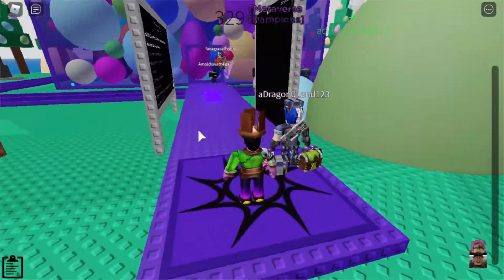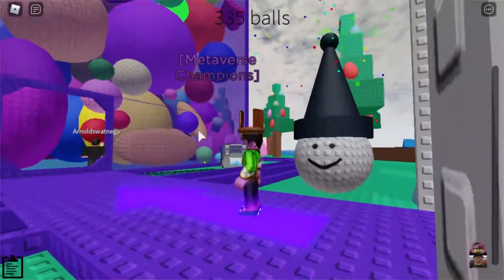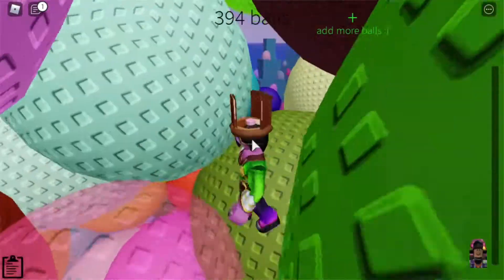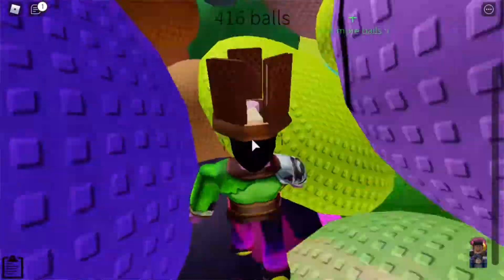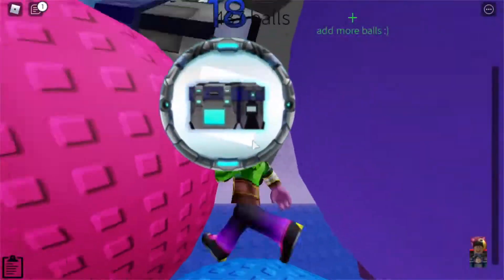When you're in the server, what you want to do right away is go to the top where crates will fall from the sky, and then go right next to a random ball with the number 20 on top — which means you've got to click and press 20 times to get it. Go over to it and press E, or if you're on mobile, click on the crate.